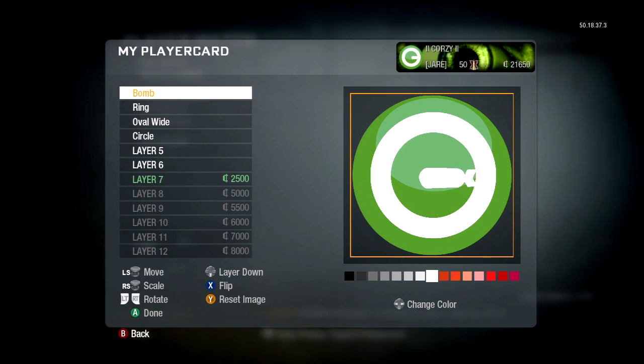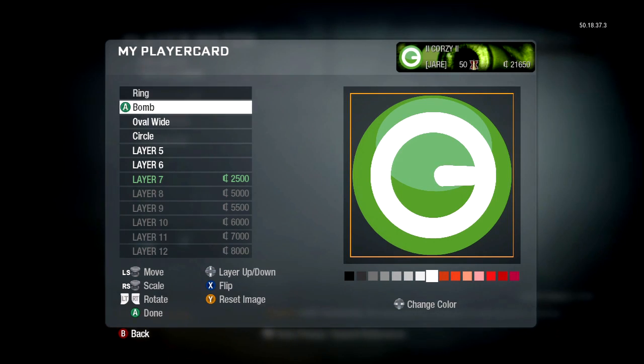The first one is the bomb. As you can see, I just match it to the color of the ring, which is white, and I hide the back end fins in the ring. So all I wanted to basically utilize in the bomb is its round ended shape.